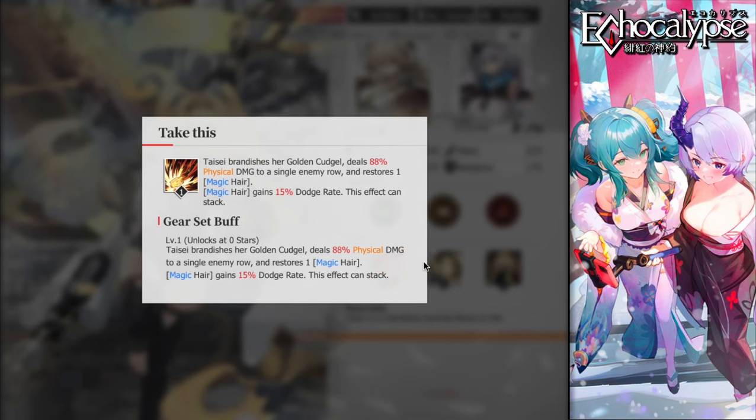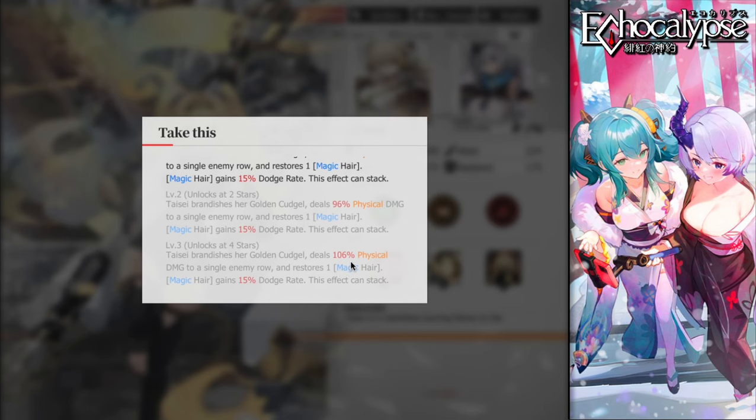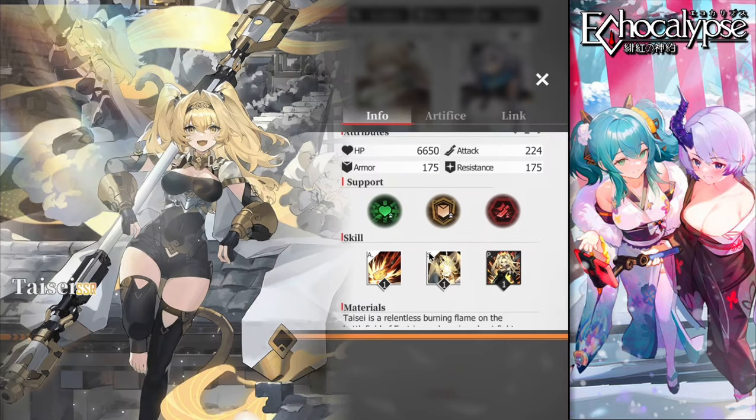Her auto attack deals 88% physical damage to a single enemy row and restores one magic hair, gaining 15 dodge per hair — this effect stacks. The more hair she has, the more dodge she gets. You want to build her substats with as much HP and dodge as possible. At four stars it goes to 106% physical damage and the dodge rate stays at 15% per hair.